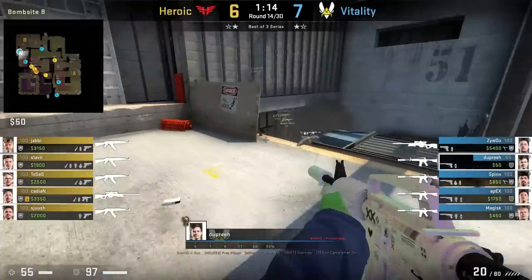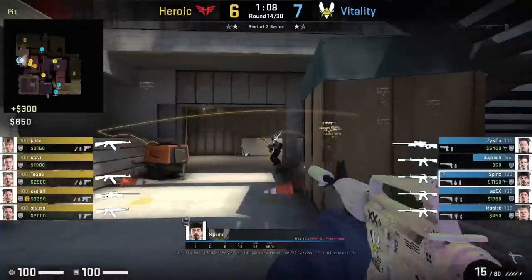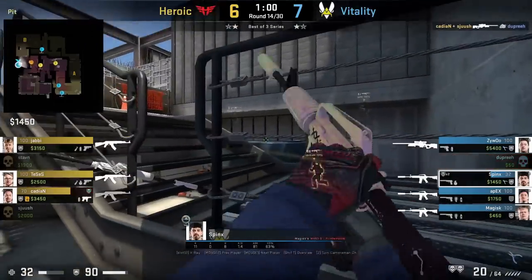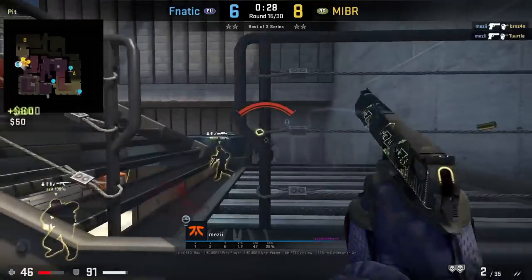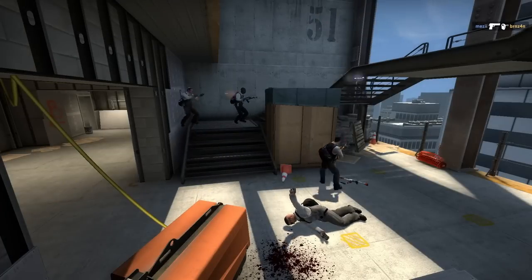Vitality takes stairs control and they go into a double stack — one below stairs, one above the stairs. This is the first time I've seen a stack like this; usually we see stacks towards the mid side for the CTs. Check out this insane off angle Mezzy holds from behind the stairs that nets him two frags. Definitely a very sick angle from Mezzy.